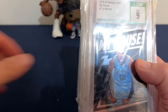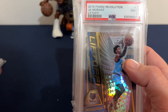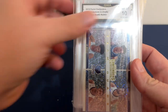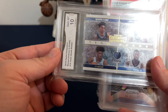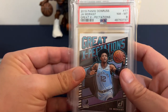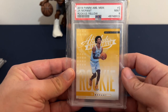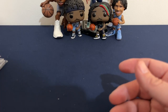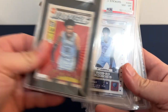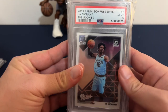It's the Panini Revolution. This is the Donruss Optic. Panini Chronicles. Panini Revolution. Panini Donruss Optic. Panini Contenders. Panini Prism. Donruss, great expectations. Panini Absolute, Memorabilia Rookies. It's a cool card — the Marbles. It's a Panini sticker. Donruss Optic Rookies.